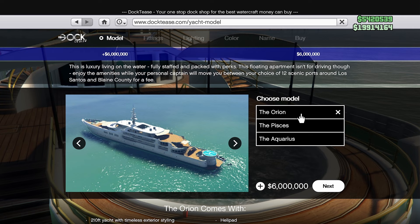Anyway, once you've come to terms with that, you can go to the website and see that there are three different options. There's the Orion, which is the basic model. It's kind of pointless to buy this one, since if you're going to go big, you might as well get a little more out of it than this. Plus it only has one helipad, doesn't come with a complimentary helicopter, and has the worst boats in the back of the three.